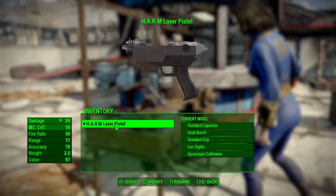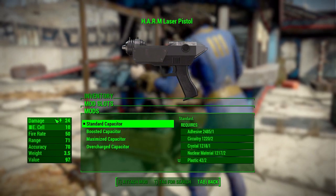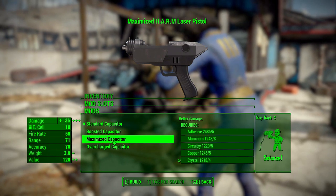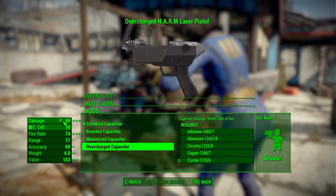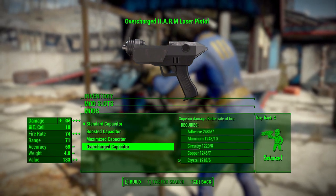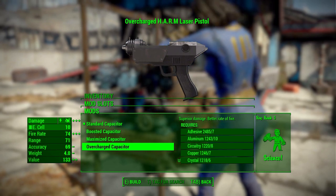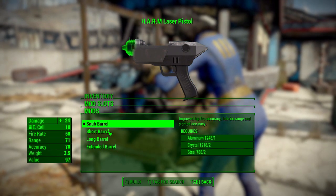Let's go take a look at the modifications. In the capacitor category first — this is where you're going to up most of the damage for this gun. We've got a standard, boosted, maximized, and overcharge capacitor, which can bring this thing up to 44 damage. We can get a little bit more damage out of this thing with the colimators down the list a little later.